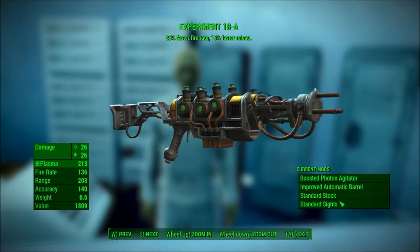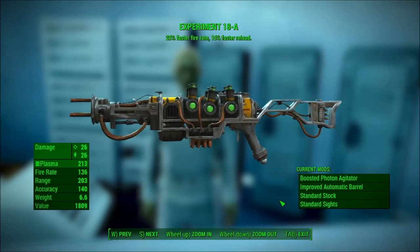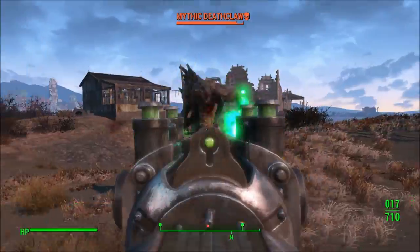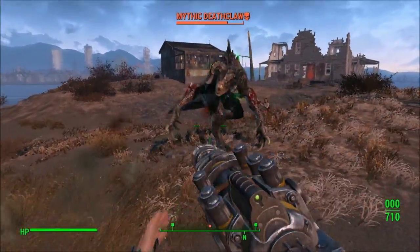This is a unique version of the Plasma Rifle with the special effect of 25% faster fire rate and 15% faster reload, which are both very nice effects.